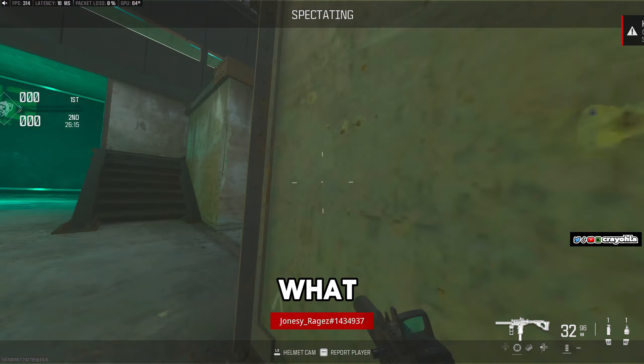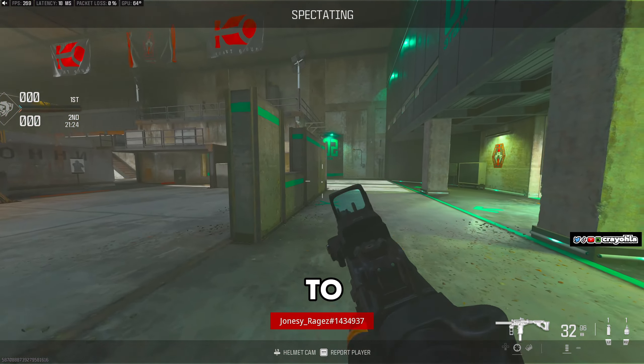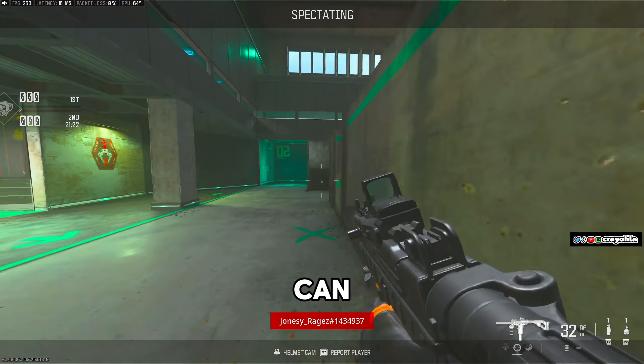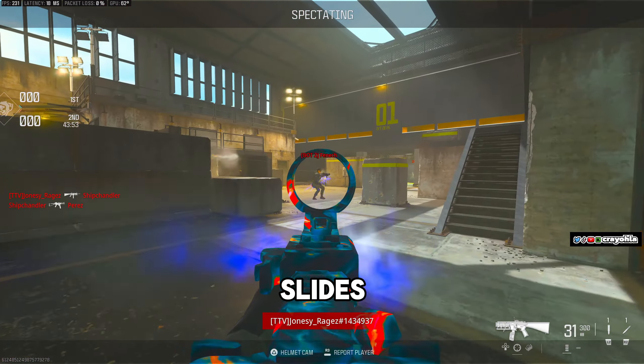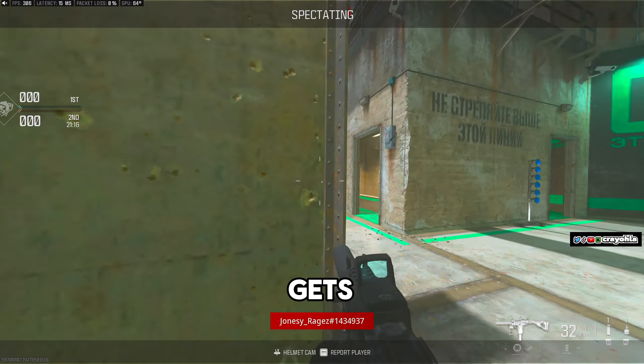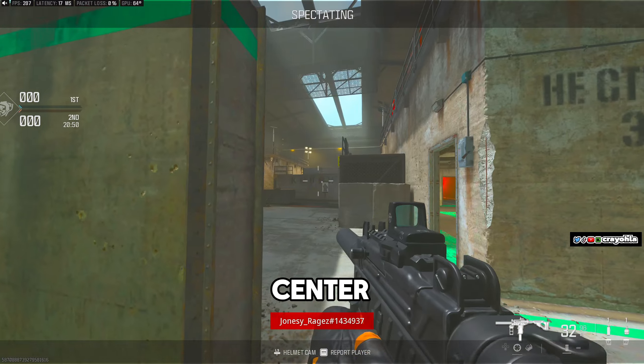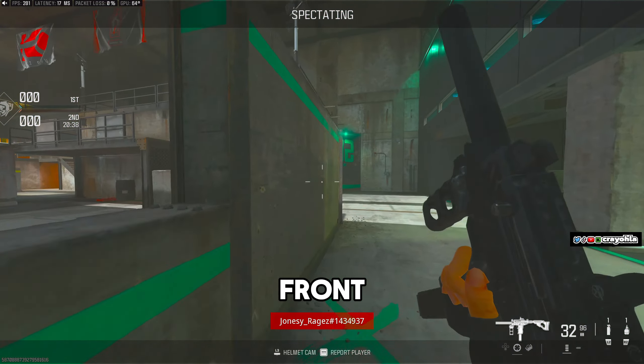For our first movement drill, we have Jonesy practice shoulder peeking from a slide cancel. We stay in private match and, as you can see, all he is doing is practising cancelling the slides at the edge of a wall so only half his body is peeking. Once he gets used to that, we incorporate his centering back into the movement by having him centre on the target visible in front of him.